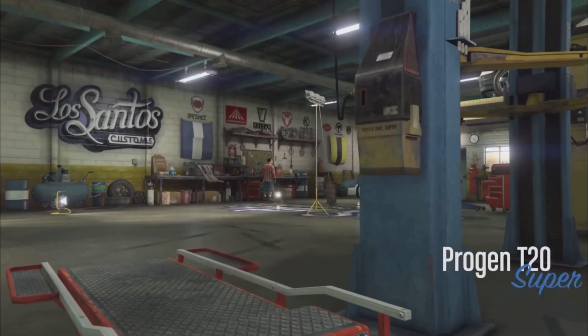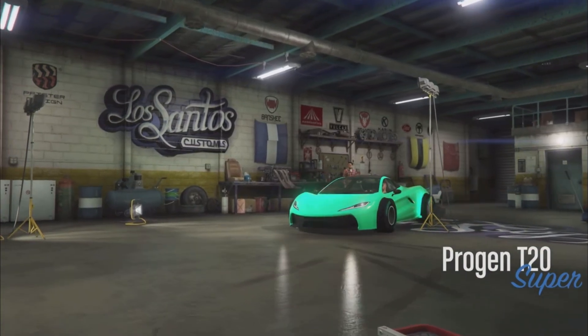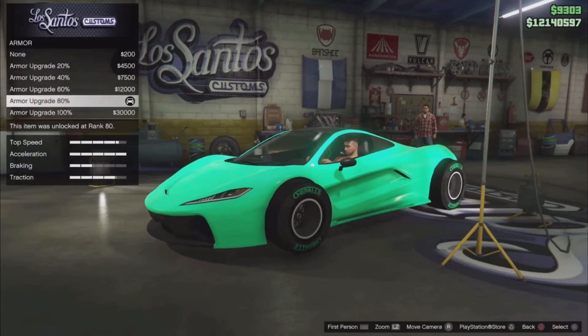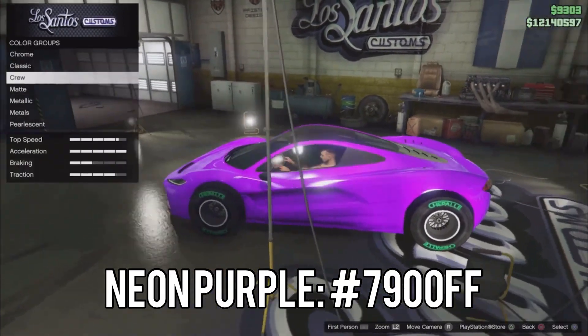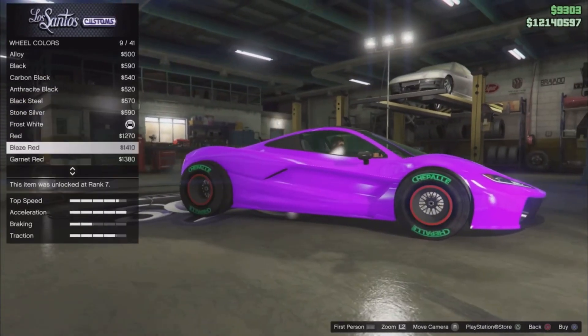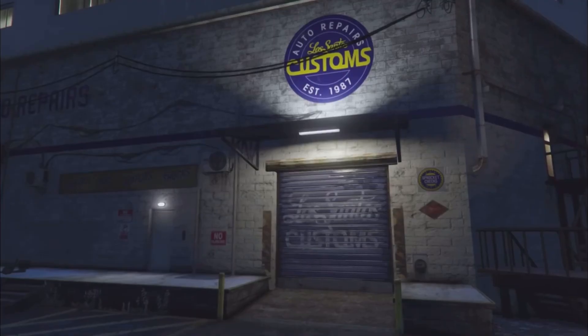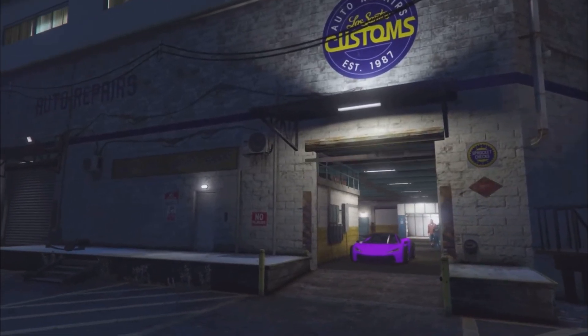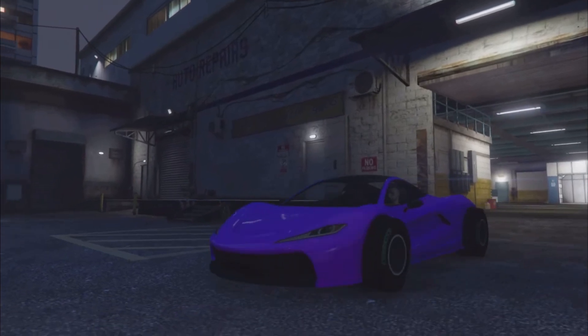The next color is a really nice neon pink — like a bright neon pink. Here's the hex code for it. I do suggest putting on a white or frost white pearlescent and also changing the F1 rims, since I had green F1 rims on. This is how it looks with those changes.